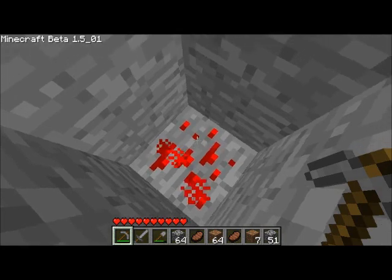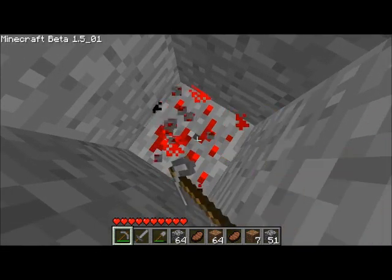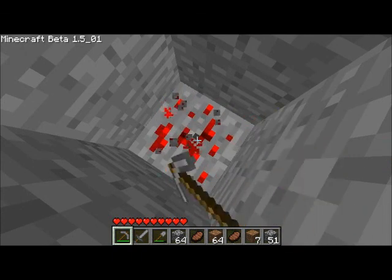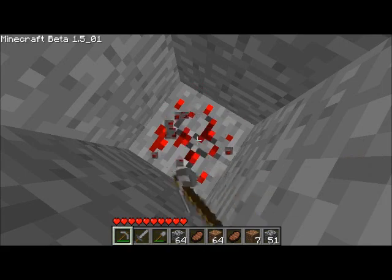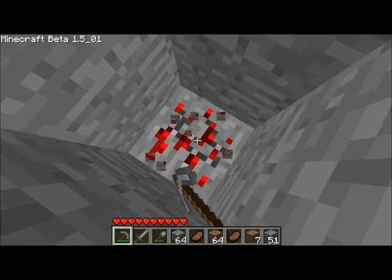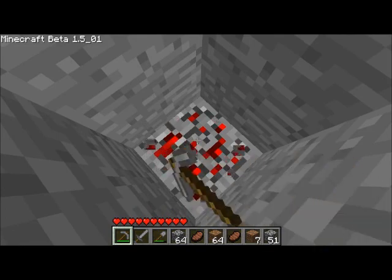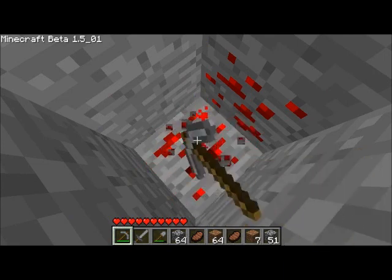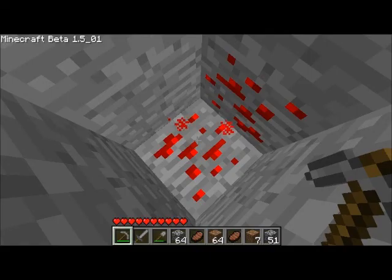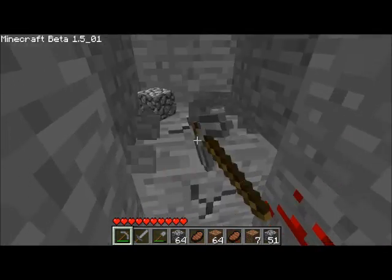That's redstone. That can be used for traps, as you've told me — I haven't been able to use those yet. What else can it be used for? It's essentially circuitry — making alarms. You can make compasses with that. Now, you'll notice he didn't get anything — it's because he's using a stone pickaxe. You can only mine redstone with an iron pickaxe.